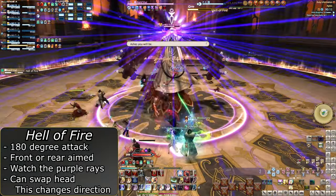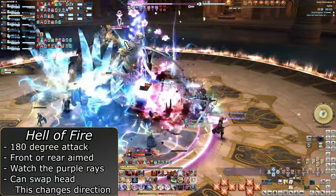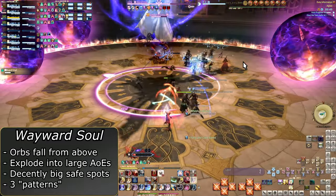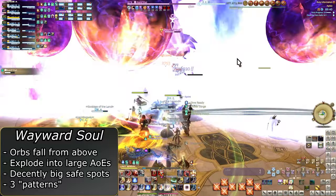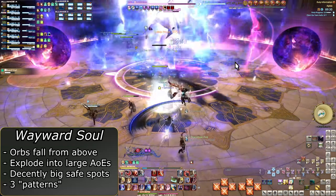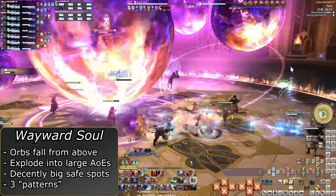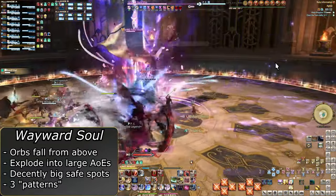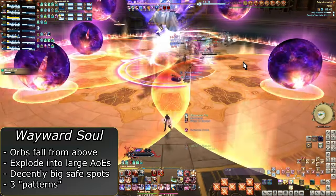Hella Fire is a frontal or rear cleave, denoted by the giant rays of purple. Avoid the side these are on, and he can do the flourish and spin his head, causing the AoE to go from frontal to rear. Wayward Soul is the longest mechanic. Orbs will appear in the sky and rain down, creating large explosions as they land. You get a brief moment to see the size of the AoEs indicated on the ground as the orbs spawn — just get away from the orbs and far. There are three possible patterns, with the arena essentially segmented into a hexagon of six points: two orbs on opposite ends with the third next to either, all three on the same side, and what I call Act 4 — the finale where all six points explode in a circular pattern, either clockwise or counterclockwise. Just keep running around the boss in the direction needed. There's lots of safe space for melees, so be right up next to the boss and spin around as the explosions happen.